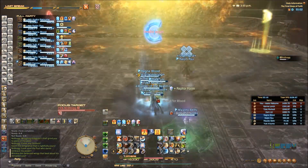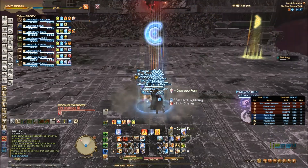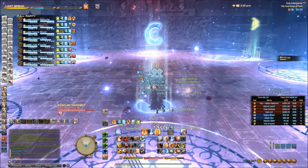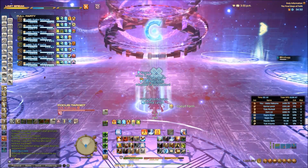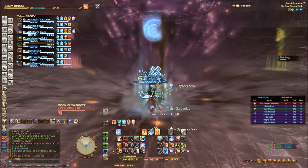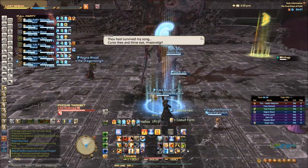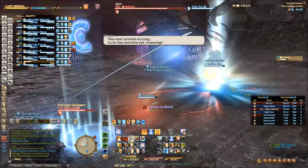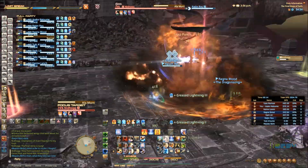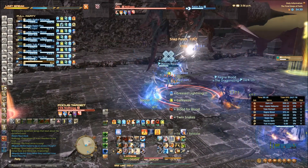There's a knockback, so you just want to stack back up in the middle and prepare to get healed through it. Some people have been saying that you need one person to stand in each of the circles — I can flat out tell you right now that they are wrong. You simply need to stack and take the damage. The longer it takes you to kill the adds, I think it does more damage. Just kill the adds, that's how it comes down.